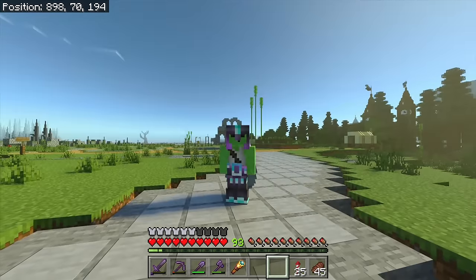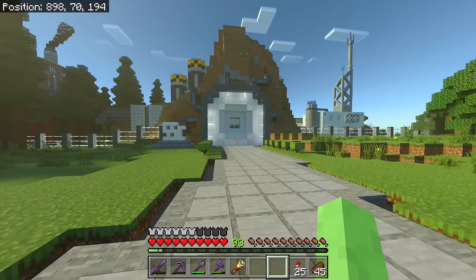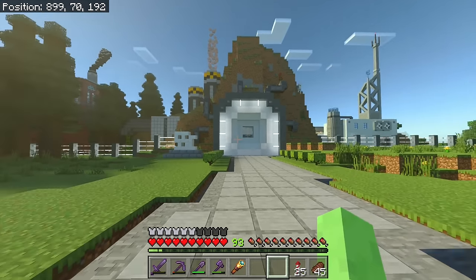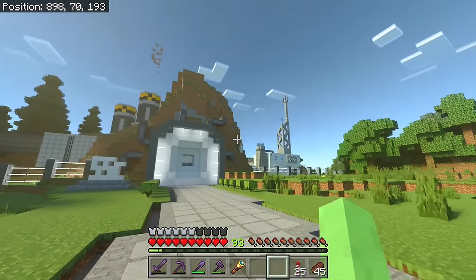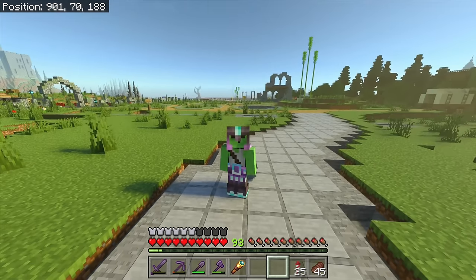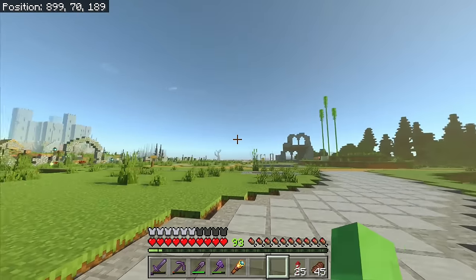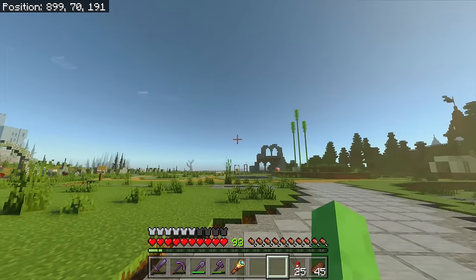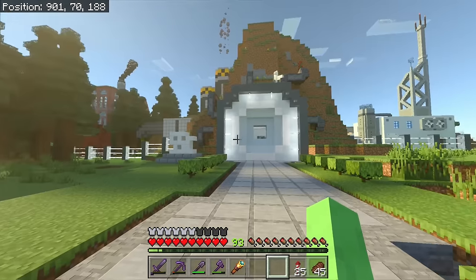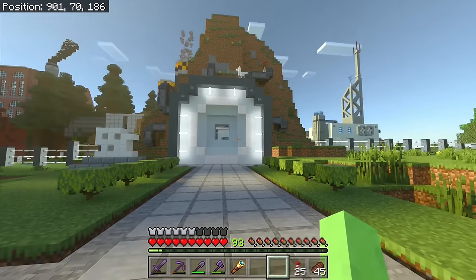This is part three of my world tour. In this video we're gonna be covering all of my laboratory and the cities and towns I've made, which is mostly all the newest stuff. If you didn't catch the other parts: part one we toured all of my house, in part two we toured all of the random builds out through my world like that castle, my custom biomes, my space station. Those will all be linked down below including the world download.